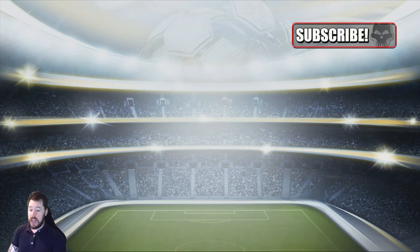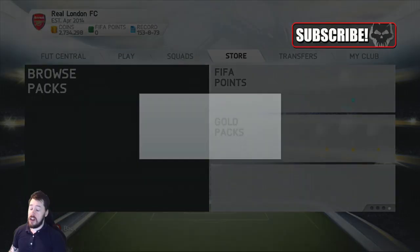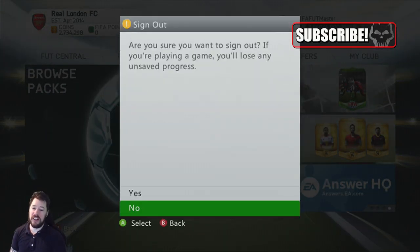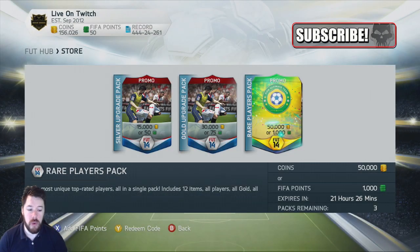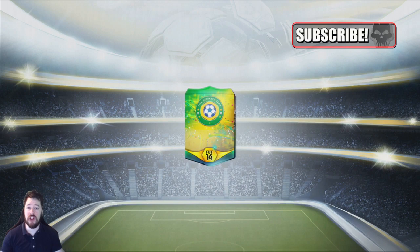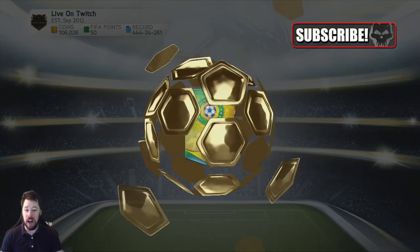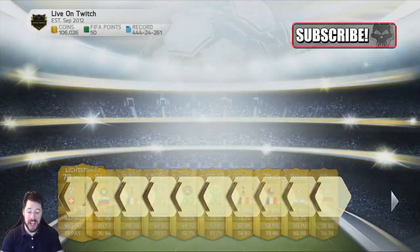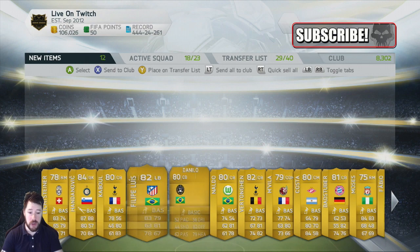So what I'm going to do is go over to another account and open three more. It's not for first card packs anymore but I'll be back with some new packs. Right guys, here we go — three more packs. I can switch over again to the Xbox One. I just want a good card — a green or a black card, and then I'm happy. I've already opened six packs. We get Handanovic — another 84 rated goalkeeper.